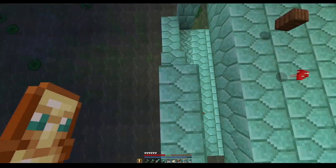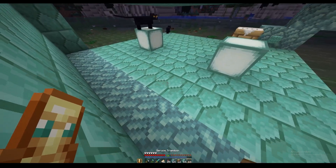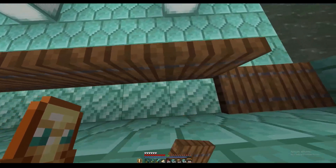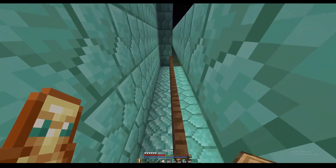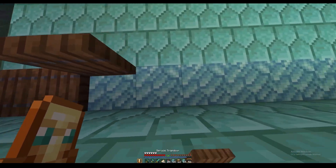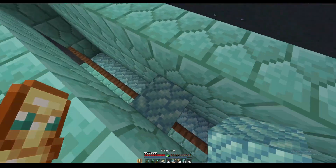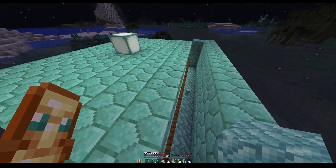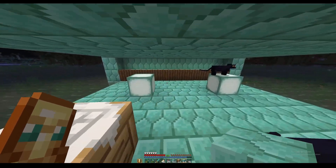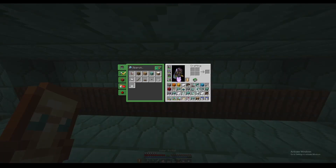We need to go all the way up with this wall. Now we're going to take trapdoors and place them along the back wall like this — boom boom boom — then open them all. Do that on all the layers. Go up here, place the blocks, and do the same thing for all the layers. Two layers should be good.